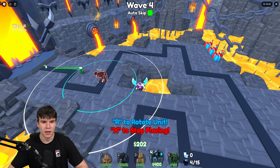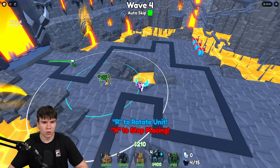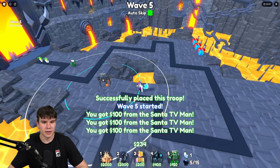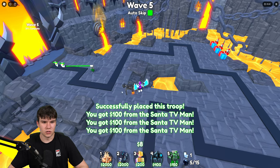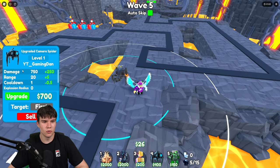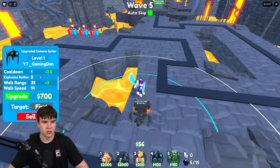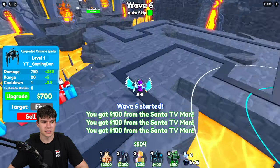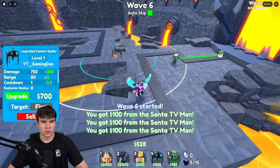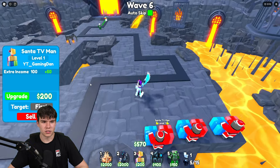We'll wait for the next wave. I might actually upgrade that thing as well. We'll place down the camera spider over here when we get enough, which should be after this wave. Yeah, as you guys can see, we just got enough. Starting off it's only 750 damage, then there's 20 range, one cooldown, zero explosion radius, 35 walk range, and 14 walk speed. When we upgrade it, it gets a bit more damage, a bit more range, half the cooldown, and it increases the walk range a little bit too — which is kind of cool.